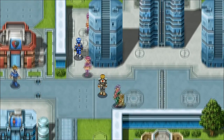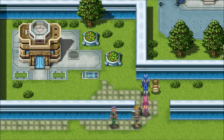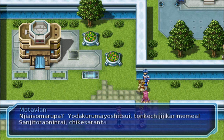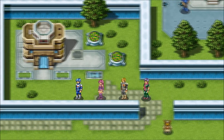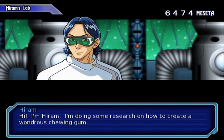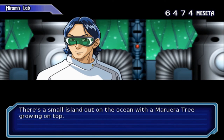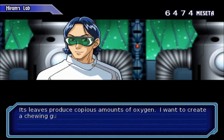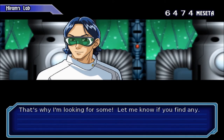How do we get to this guy? Do we talk to anybody else? Just walk along here - oh okay. Nice to meet you, Rupa. I'm Hiram, I'm doing some research on how to create a wondrous chewing gum. Do you know what Marera leaves are? There's a small island out in the ocean with a Marera tree growing on top. Its leaves produce copious amounts of oxygen - I want to create a chewing gum from it that allows a person to breathe underwater. That's why I'm looking for some, let me know if you find any.